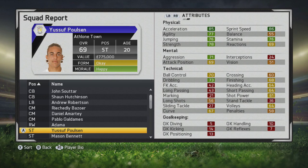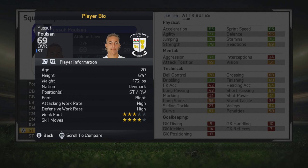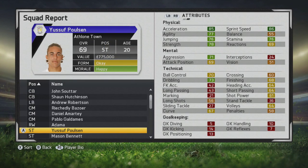What's cracking guys, welcome to another player growth test. I'll be taking a look at Yousef Poulsen here — definitely a very solid striker already, as you'll see with his stats. Taking a look at his player info: definitely a lot of potential for such a good young striker, 69 overall right now, six-foot-four striker, right winger, right-footed, high/high work rates, three-star weak foot, and four-star skill moves.